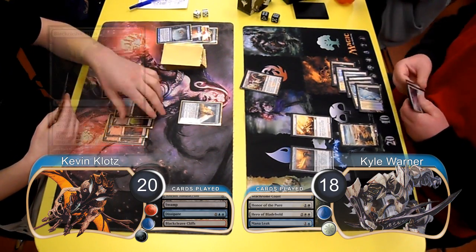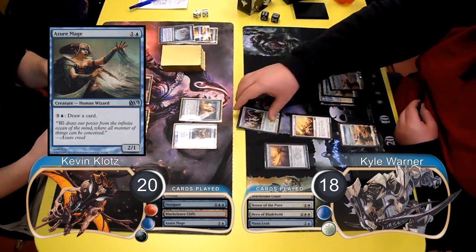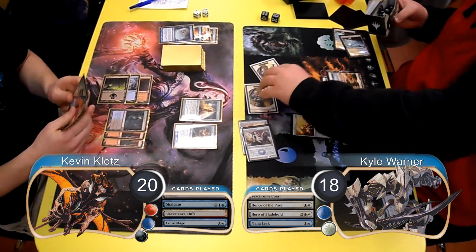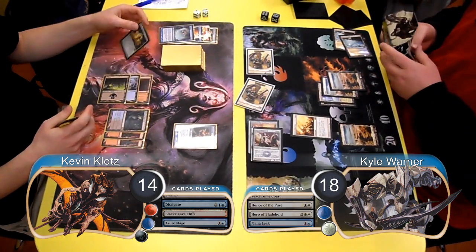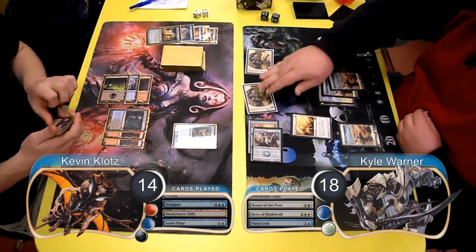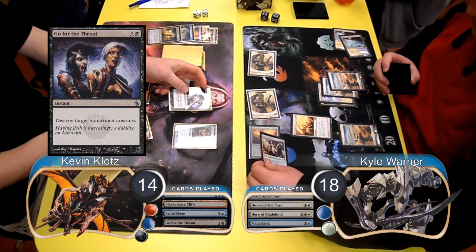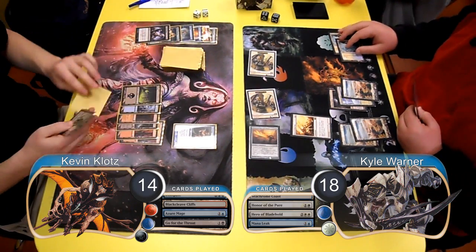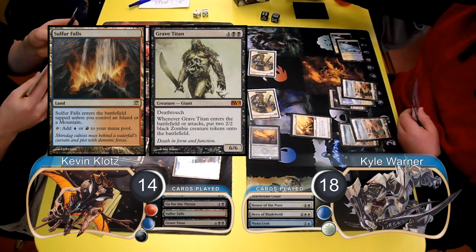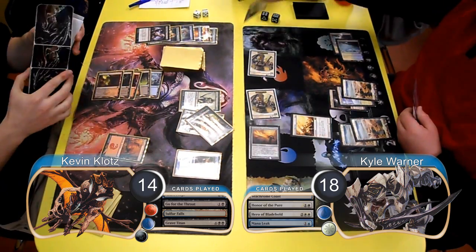So instead of being able to cast a Titan this turn I had to settle with an Azure Mage. Kyle then equipped his sword to his Hero and attacked with it, giving himself 2 more tokens. I chose to block the Hero with my Simulacrum and draw a card off of it, and took 6 damage from the tokens going down to 14 life. I then used a Go for the Throat I drew off the top to get rid of the Hero. For my next turn I laid down a Sulfur Falls and then cast and resolved a Grave Titan. At the end of the turn Kyle used his Moorland Haunt to exile his Hero and get himself a 1/1 Spirit token.